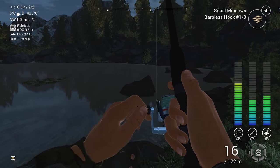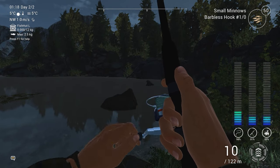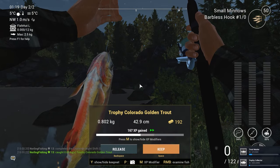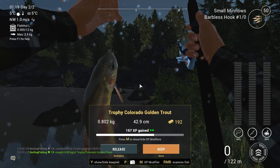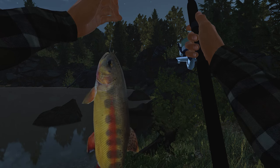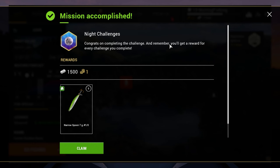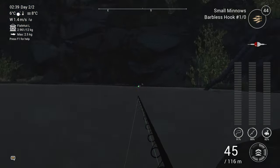Peak fishing time is right now at around 1 to 2 a.m. — and you can skip for free to get to peak time, so why not? A fish comes flying — nice Trophy Colorado Golden Trout, 800 grams and almost 200 dollars. These fish are amazing. Then we completed another unexpected mission — very nice reward of 1,500 and a new spoon.